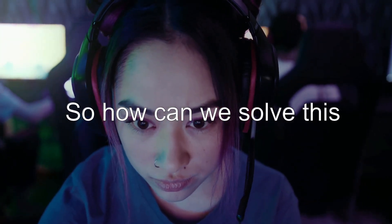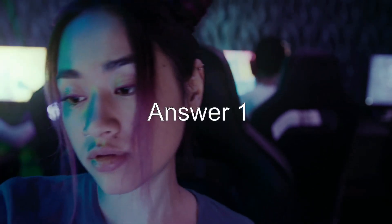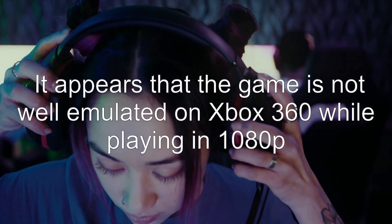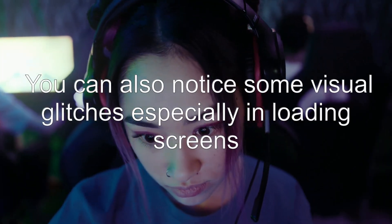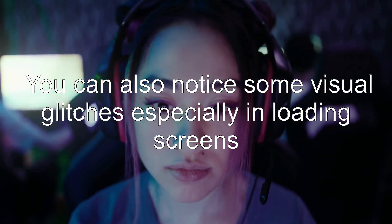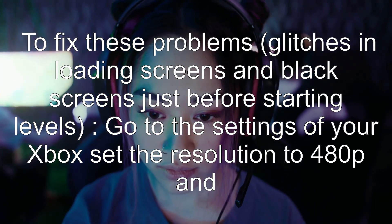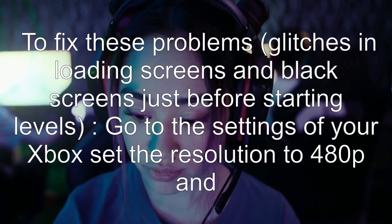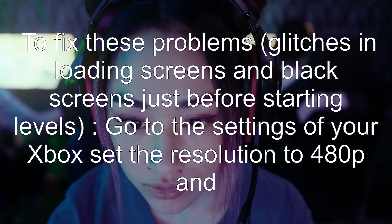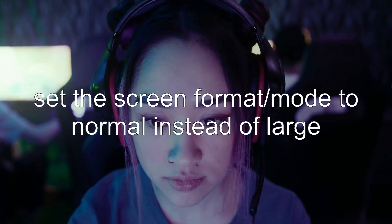So how can we solve this? There's one possible answer. It appears the game is not well emulated on Xbox 360 while playing in 1080p. You can also notice some visual glitches especially in loading screens. To fix these problems — glitches in loading screens and black screens just before starting levels — go to the settings of your Xbox, set the resolution to 480p, and set the screen format mode to normal instead of large.